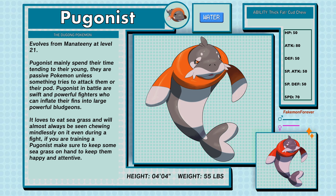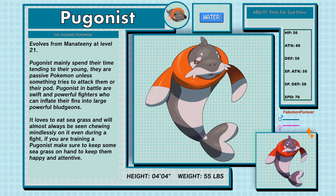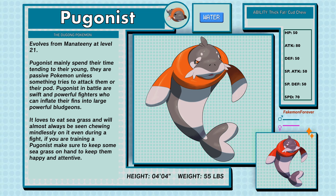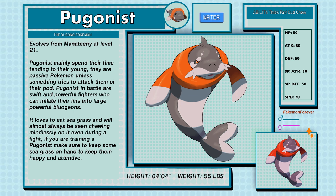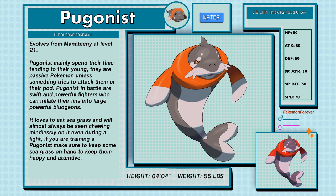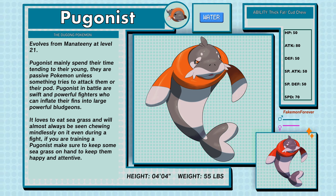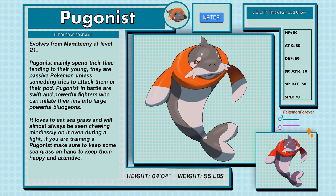Pugonist, the Dugong Pokemon, a Water type, evolves from Manitini at level 21. Pugonists mainly spend their time tending to their young — they're a passive Pokemon unless something tries to attack them or their pod. In battle, Pugonists are swift and powerful fighters who can inflate their fins into large powerful bludgeons. They love to eat sea grass and will almost always be seen chewing mindlessly on it, even during a fight. If you're training a Pugonist, make sure to keep some sea grass on hand to keep them happy and attentive. Pugonist's abilities are Thick Fat and Cud Chew.